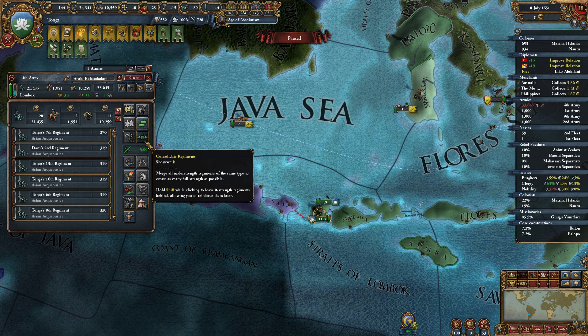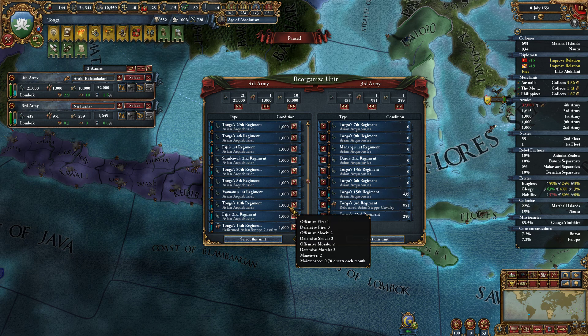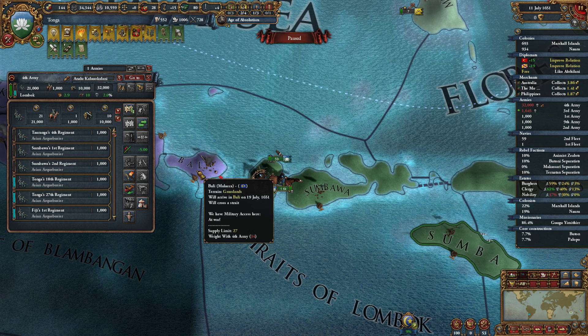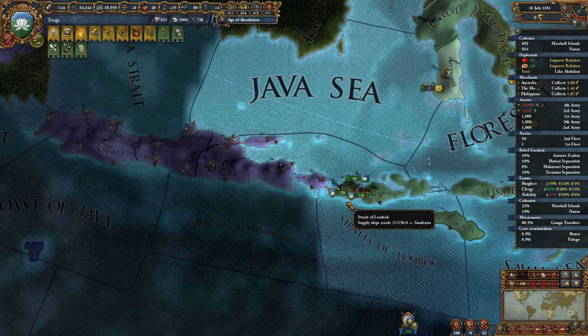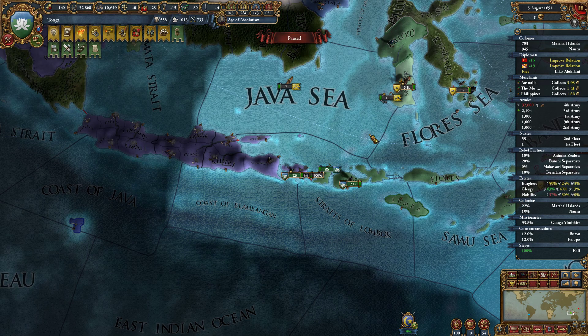We are obviously taking attrition here. So what I'm going to do first is shift-consolidate, and then pull out all zero-strength and non-full-strength units. These units will all back off for right now. We're still going to be getting attrition here and that's to be expected, but I want to push in over here. We need to get here while we have naval superiority, or at least while we're not blockaded.